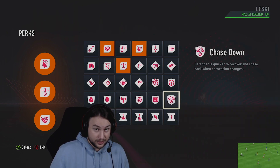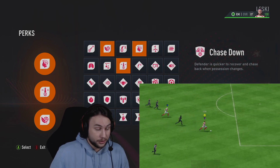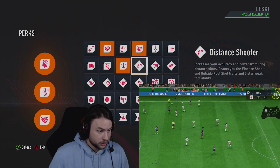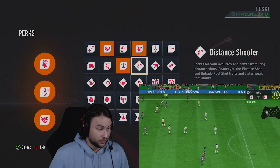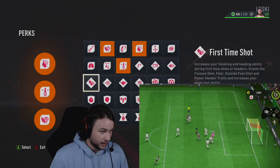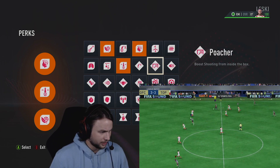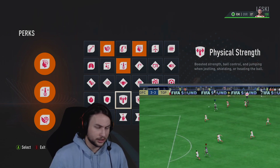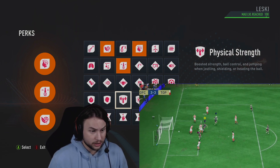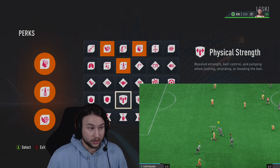Being 6'7, the defensive stats are pretty decent. With Chase Down, every time your team loses the ball you can press high up on the field and maybe get a lot of steals, which can lead to good offensive scenarios. Distant Shooter could be good but you definitely don't need it — the distance shots are already really good. Other options include Active First Touch, Tireless Runner, Precision Pass, First Time Shot, Poacher, and Physical Strength. This build already has like 95 strength, though the jumping is pretty low.